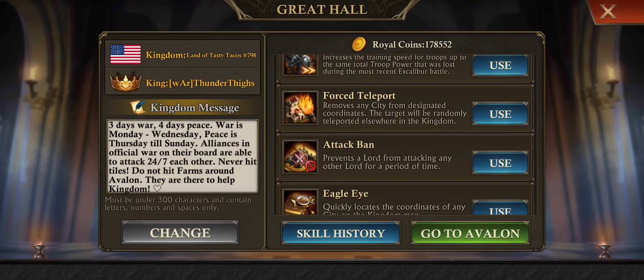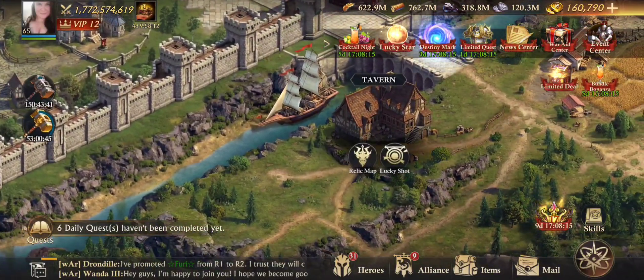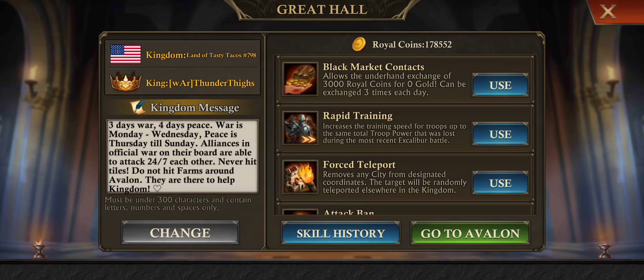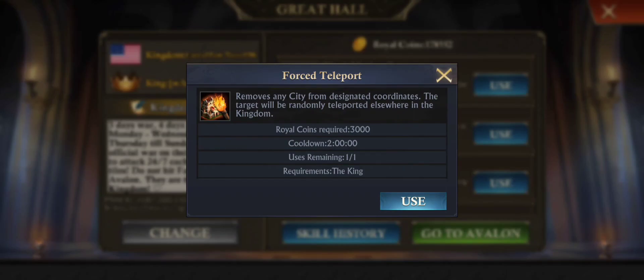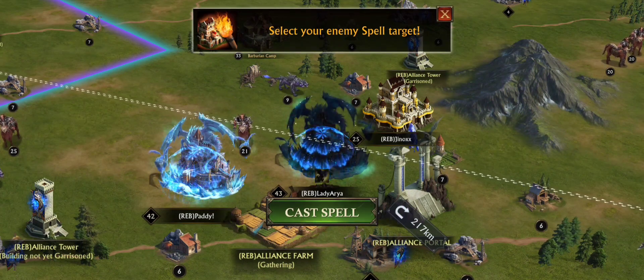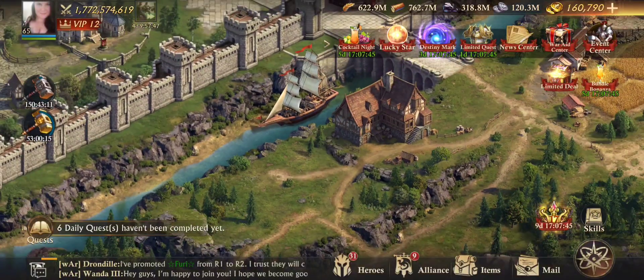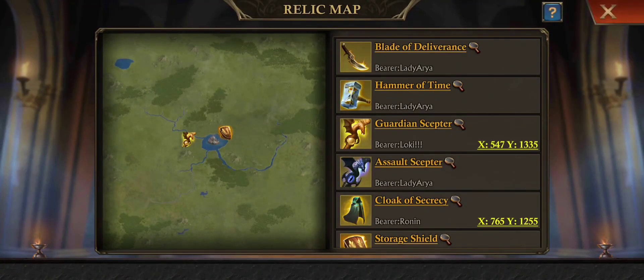The next one is force teleport. This one removes any city from the designated coordinates that they're at, and will randomly teleport them. To give you an example, I'm just going to teleport our relic holder, because that's easier to see. She's over there. What you do is go to Great Hall, click on the force teleport, and you can use this once a day. You click on the stronghold, it gives a little highlight, and then you cast the spell. So now she's gone, and you go back to the relic map — you can see she's in oblivion, or just not on the map, until she logs in again.